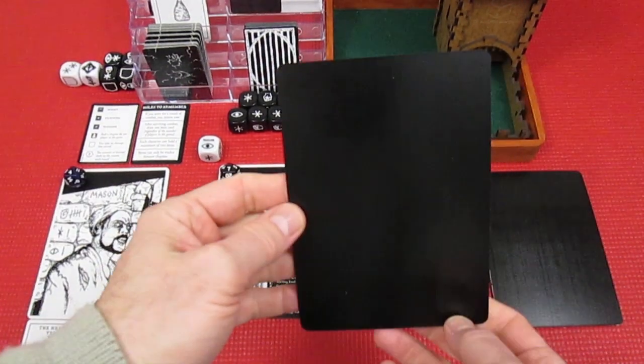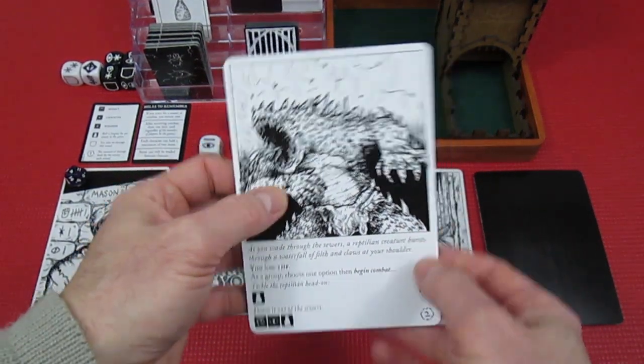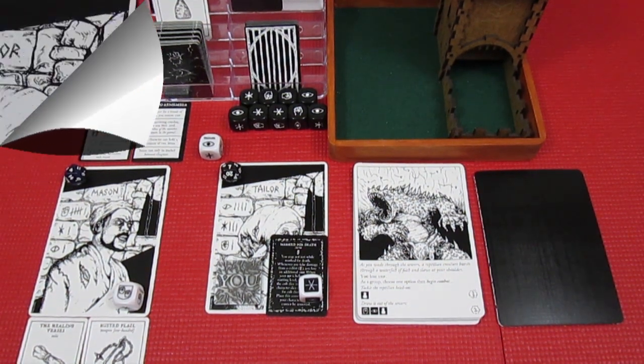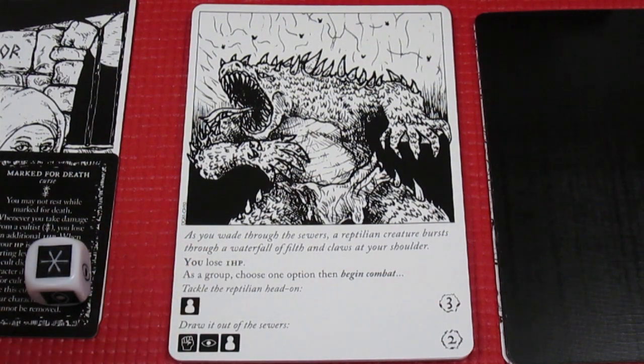We're going to the next chapter card — we're hanging in there. Next card drawn and it looks like we're going to have to be fighting something. As you wade through the sewers, a reptilian creature bursts through a waterfall of filth and claws at your shoulder — you lose one hit point. The Tailor loses a hit point since it's not a cultist monster, going from seven health down to six.